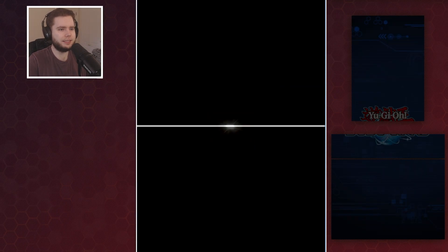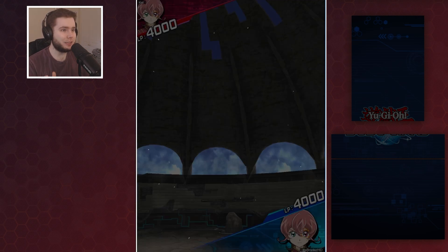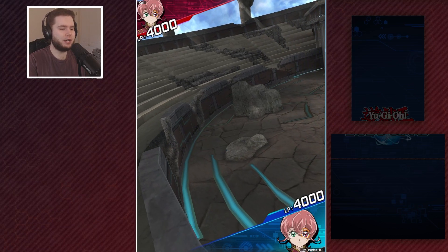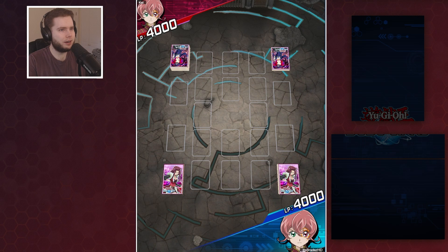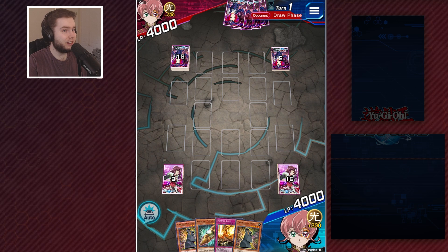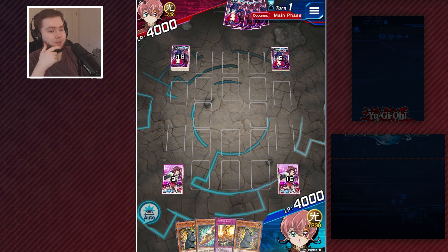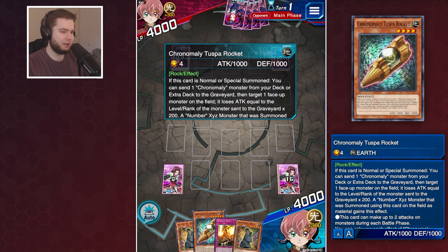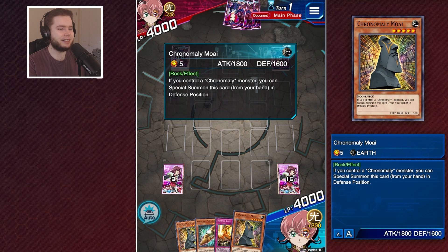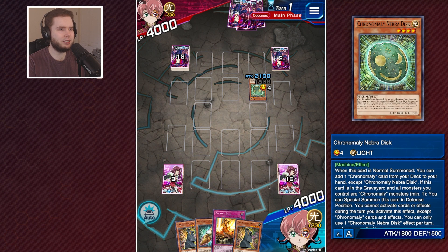K from Taiwan - a Trey versus Trey Chronomaly mirror match potentially. We're going second, which is not very good because he can shut down our Nebra Disc. He's playing the light, so it's pretty likely that it's Chronomaly. He's playing Nebra Disc, searching out the Moai, and he's playing a 22-card deck.